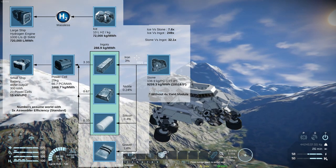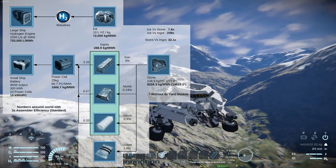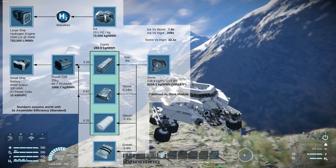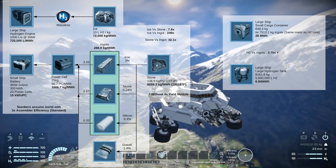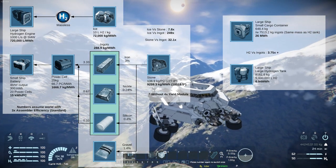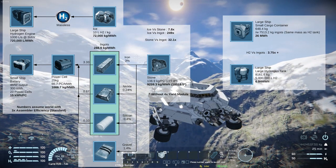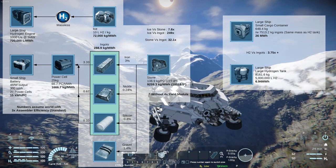If we then move on to the complete raw material — the stone — we are at about 9,260 kilograms per megawatt hour, which is still almost eight times better than ice. That number is also dependent on using yield modules, four of them on each refinery to double your yield. Otherwise it will be double that: about 18,500 kilograms per megawatt hour, which is still three and a half times better than ice. Then there's the argument of storage — when you store hydrogen, a large hydrogen tank weighs 8,161 kilograms whether it is full or empty.